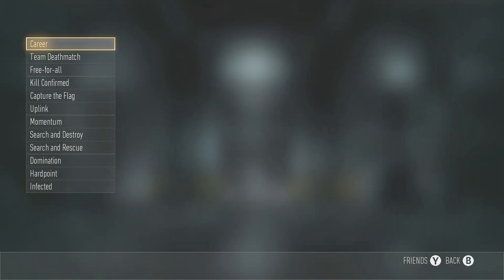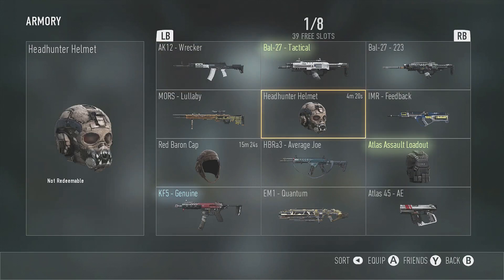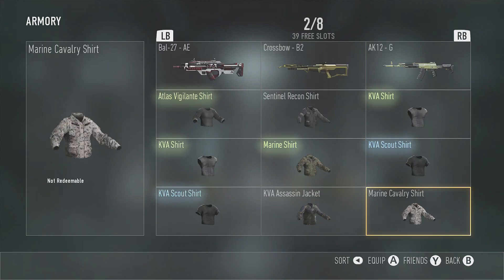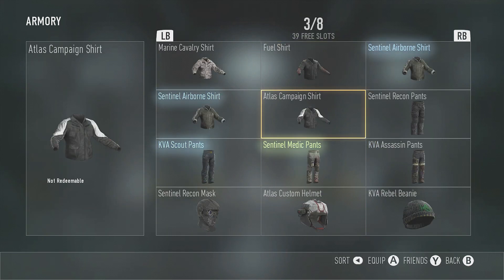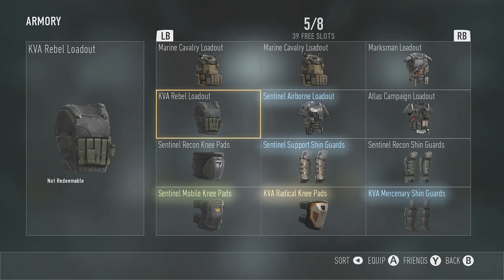Let's check the armory — here's just some of the stuff that I have unlocked. The Lullaby was really good, I really like that sniper rifle. The crossbow I haven't used yet. Here's some of the masks and stuff that I got from the supply drop, which are really cool.